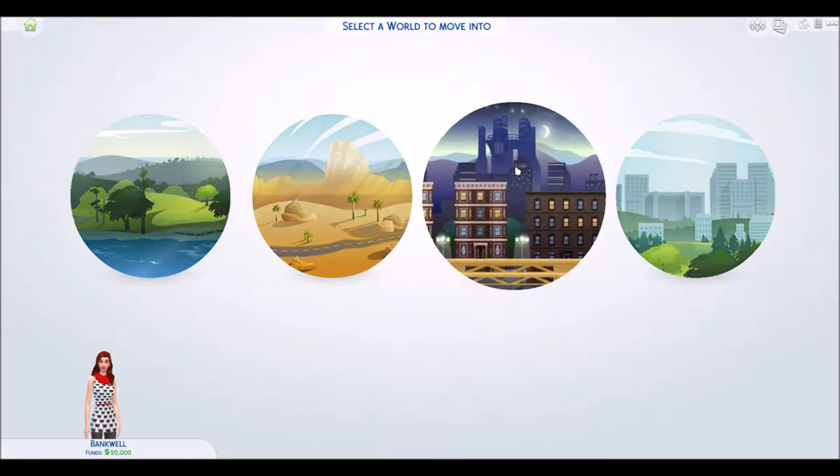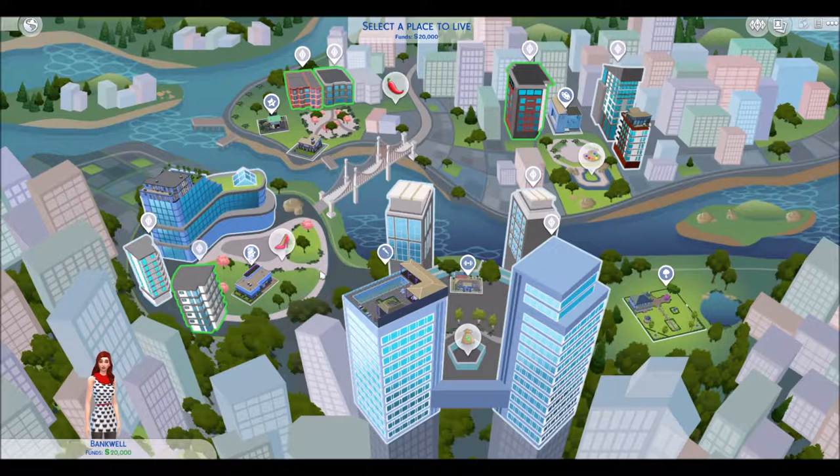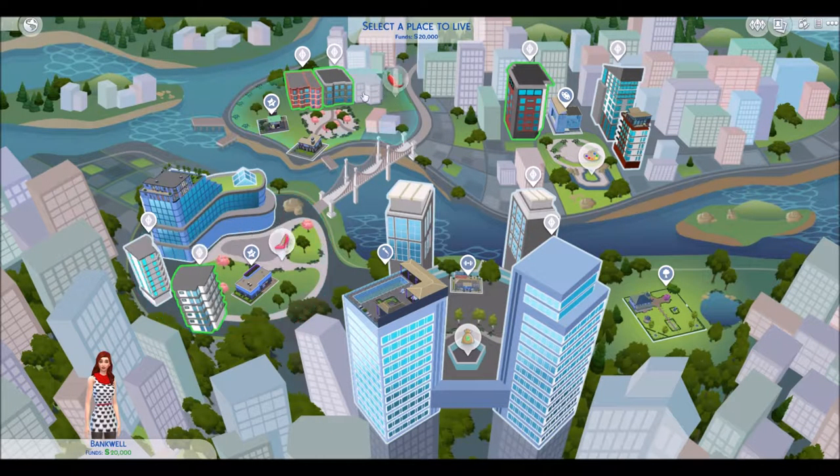Okay, so we're going to go to San Myshuno now. Let's pick an apartment to live in. We only have $20,000 so I can live in the Spice Market, the Arts Quarter, the Fashion District, or Uptown — I don't think I can afford Uptown. The green ones are the places I can afford, so let's look in the Arts District.